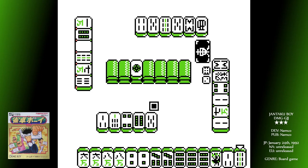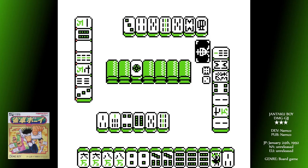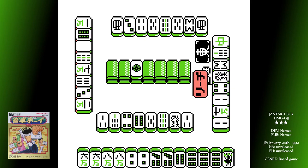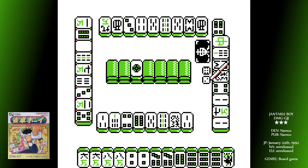You need to have a hand of 14 tiles — including the one you just drew — that is made up of four groups of three and one pair, or three groups of four and one pair. The groups of three or four can be all the same tile, or sequences in the same suit — for example the three, four and five of circles. There are a few other rules regarding how you're supposed to call winning hands, but that brief overview should be enough to get you familiarised with how the game works.